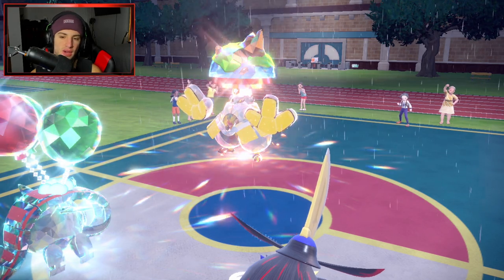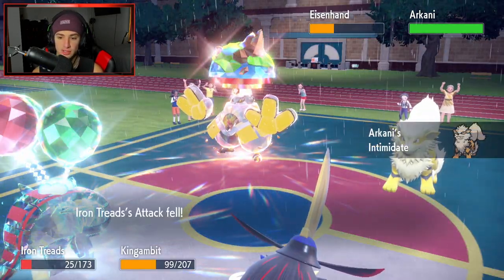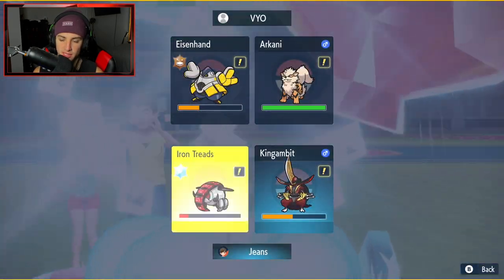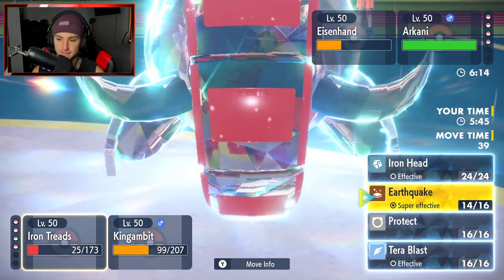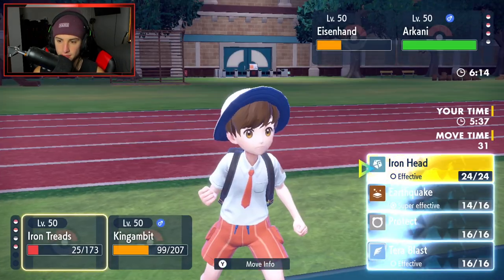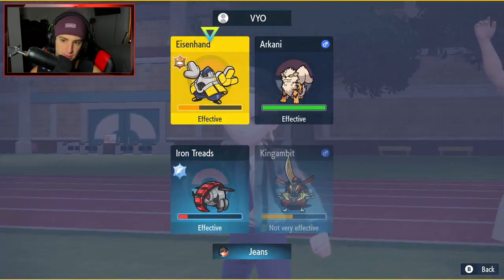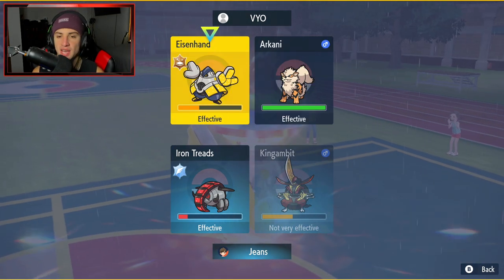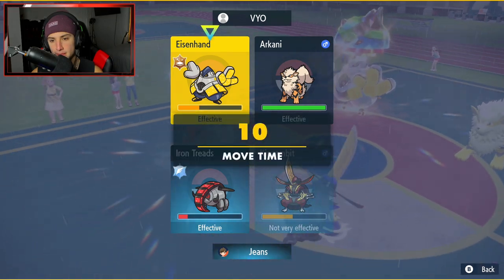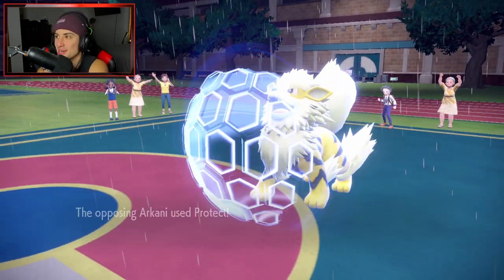They're bringing out Delibird and Arcanine. Arcanine gives us a Defiant boost — we're going to Defiant boost! Now Gambit has the boost and Tailwind is still in effect, so we do outspeed. I'm going to protect this turn and go for Kowtow Cleave — I don't know if it can KO Iron Hands right here, but I'm going to hope it does. He protects the Arcanine — that's a really good turn for us if we can KO Iron Hands. Go ahead Kowtow Cleave, you're plus one baby!